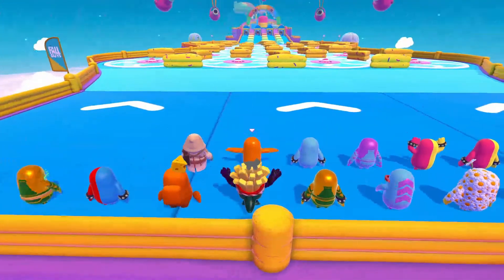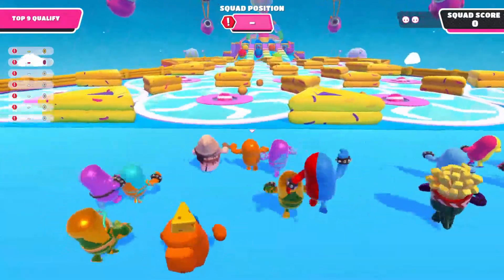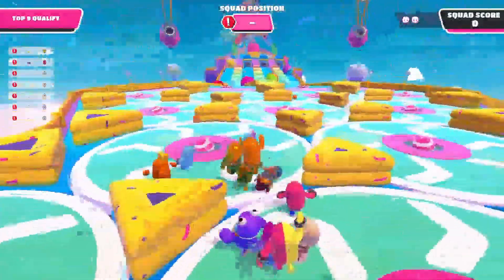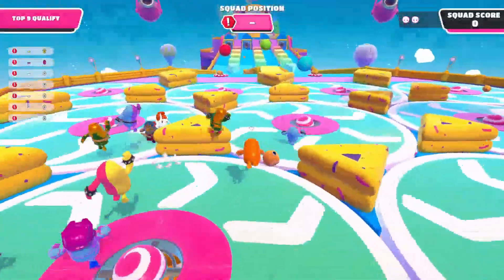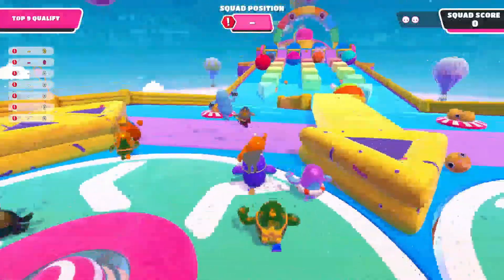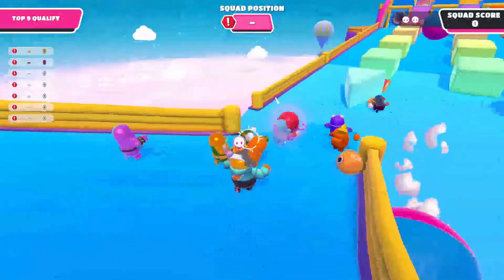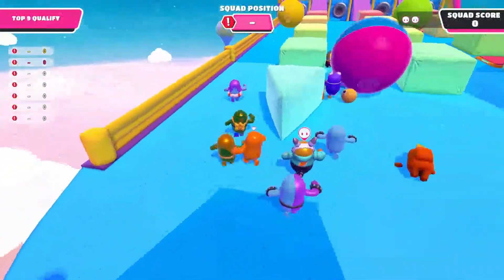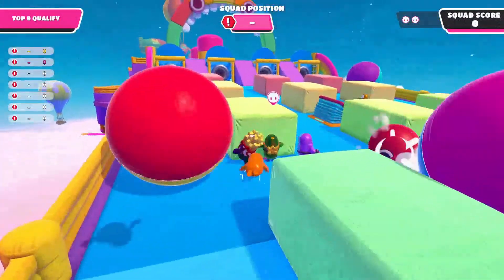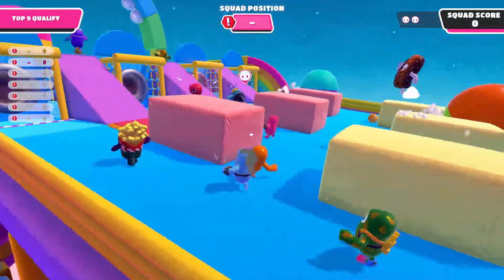And this is me, the orange guy right here in the middle. You can jump — whoa, sometimes it'll knock you over. X is jump, like leap forward. And then the right trigger is actually grab, so I can hold this guy here — see, he got launched. We've got to get around these balls.